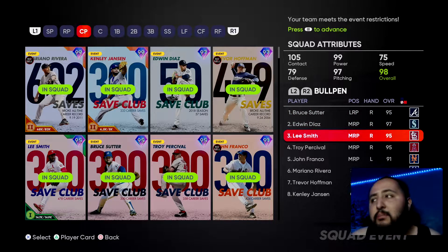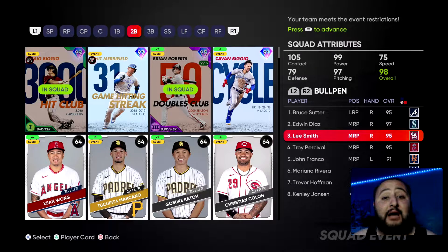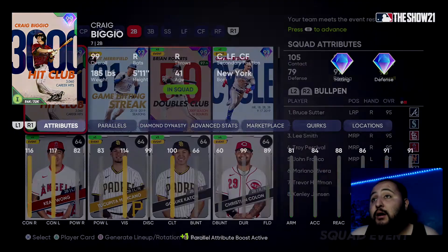For catchers, there's only one catcher with a milestone card and that's Jason Kendall. I would say the majority of you guys have the Craig Biggio card — he does play catcher as a secondary. Make sure he's your catcher. He has 89 fielding, but when he goes to catching he'll only have 84. He hits really really well — he's a really really good card. Have him as your catcher.